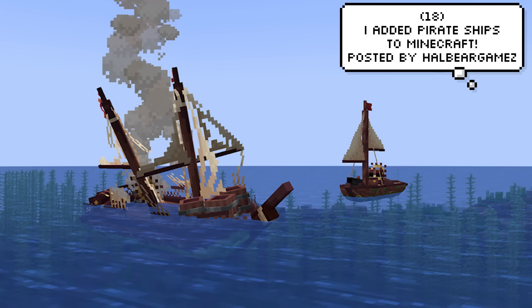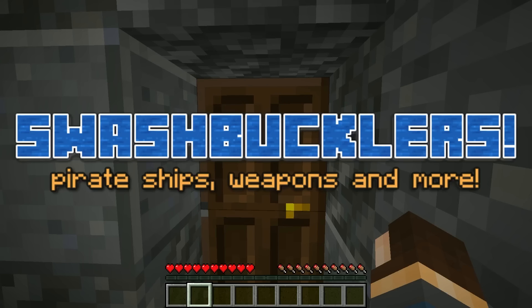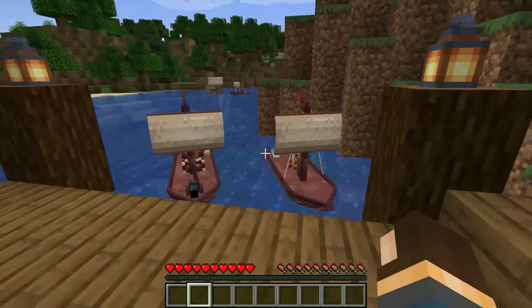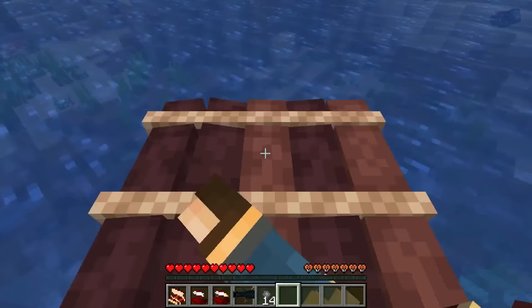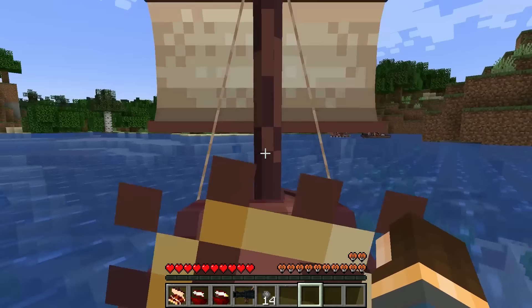This one is just so impressive. A player by the name of HowBearGameZed has added pirate ships into Minecraft with the use of his mod. It's actually so well made — there are multiple different types and you can steer and shoot from them. They even have a crash mechanic which means they can sit at the bottom of the ocean and have this weird smoke effect. It's so cool.